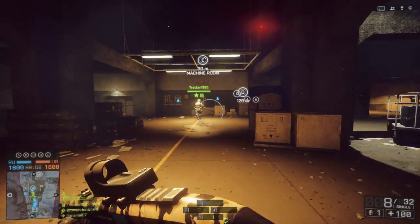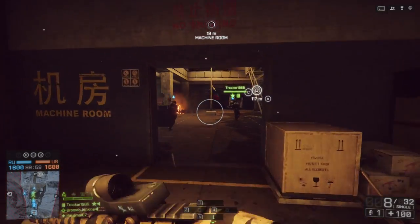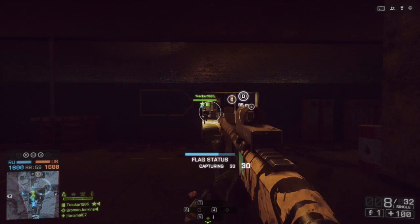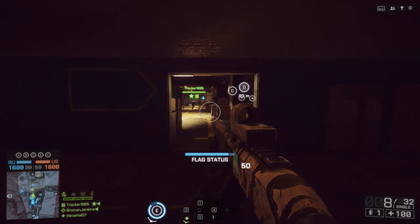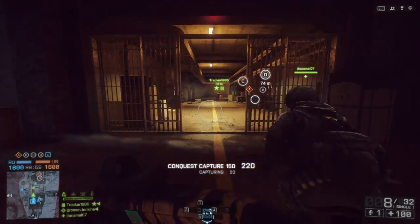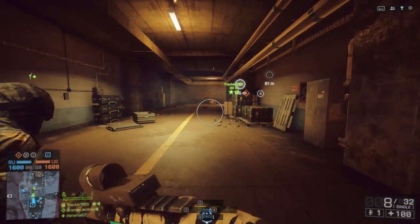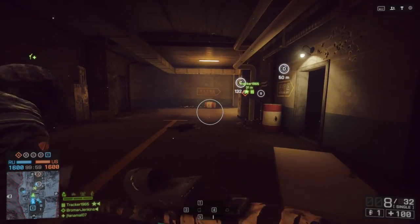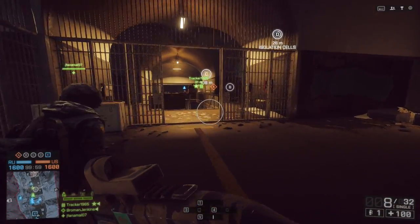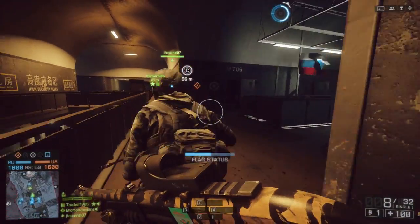As you can see, Conquest is about taking capture points. Right here, me and my team are running to E, some people are running over to D, and a few more people are running to C, the middle point. By holding points in Conquest, you're able to drain the enemy's tickets, but only if you have a majority of the points. Otherwise, the only way you can drain tickets from the other team is by killing them. Tickets are counted down in the bottom left, right near the minimap.